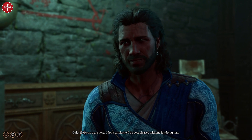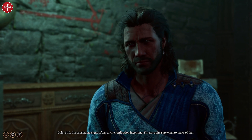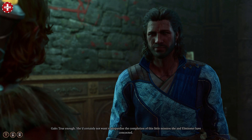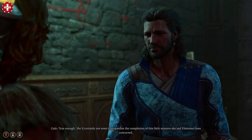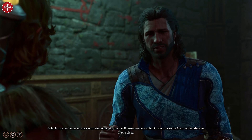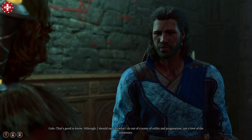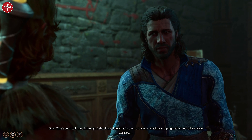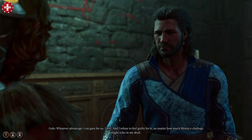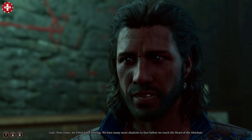Gale remarks: 'If Mystra were here, I don't think she'd be best pleased with me for doing that — she was always rather fond of pixies. Still, I'm sensing no signs of any divine retribution incoming.' He continues: 'She'd certainly not want to jeopardize the completion of this little mission she and Elminster have concocted. It may not be the most savory kind of magic, but it will taste sweet enough if it brings us to the heart of the Absolute in one piece. I do what I do out of a sense of utility and pragmatism, not a love of the unsavory — whatever advantage I can gain for us, I will, and I refuse to feel guilty for it, no matter how much Mystra's chidings might echo in my skull. Now come — we have many more shadows to face before we reach the heart of the Absolute.'